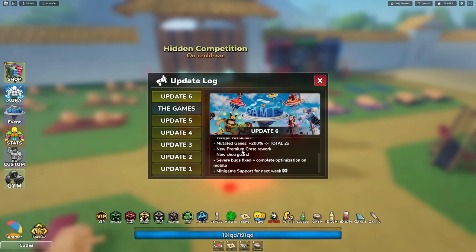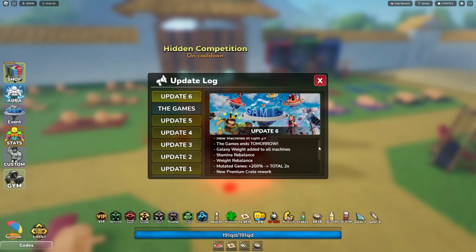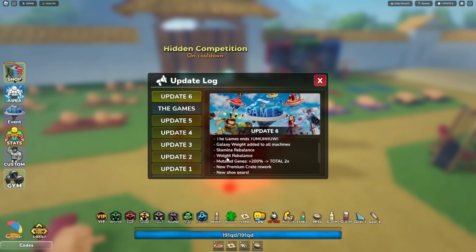Update 6 gem leak just dropped. New machines in Gym 2 Plus, new games, and a Roblox event going on right now. Galaxy weight added to all machines, which is huge. Stamina rebalance, weight rebalance, mutated genes plus 200 (basically times two), new premium crate rework, new shoe gears, severe bugs fixed, and complete optimization on mobile. Mini game support is coming next week.